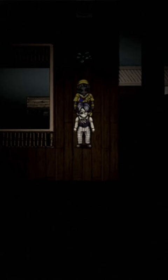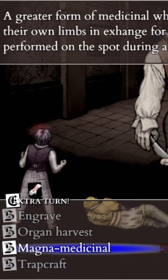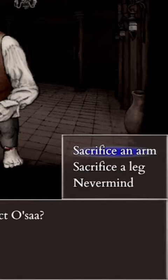There is a skill called Magna Medicinal. Magna Medicinal allows you to revive a party member where you have to sacrifice an arm or a leg to bring them back. This can only be done in battle and you will lose a limb after you use this ability.